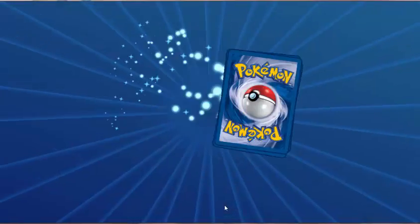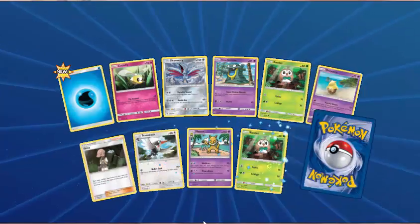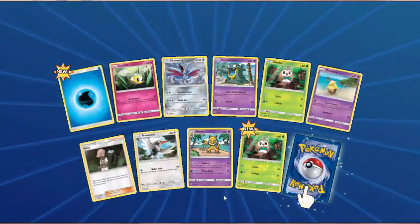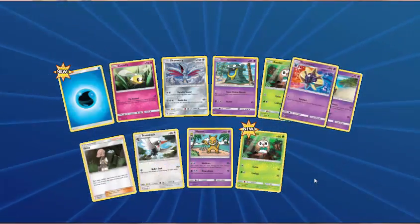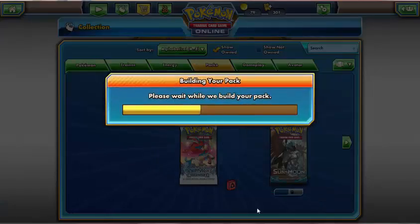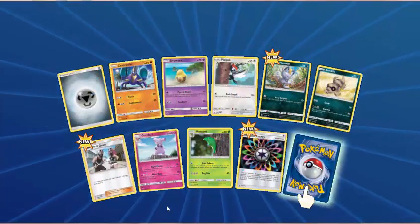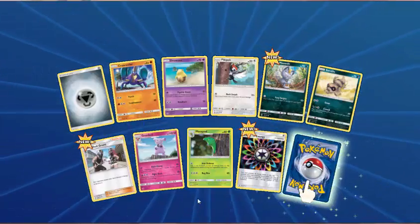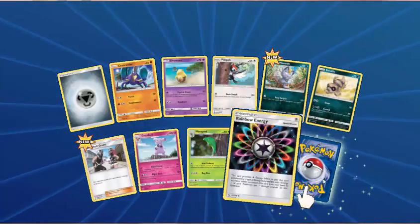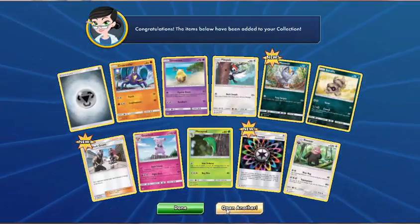Water Energy, Cutiefly, Skarmory, Alolan Grimer, Rowlet, Drowzee, Illima, Trumbeak, Hypno, Rowlet — and Cosmoem. Well, I guess we need those to use our Lunala. Next up — Metal Energy, Crabrawler, Drowzee, Pikipek, Alolan Meowth, Sandile, Team Skull Grunt, Grubbin, Metapod — Reverse Rainbow Energy, that's pretty! And the rare is a Bewear. The rare is a Bewear — that rhymes. Next pack — Dark Energy, Stufful, Marnie, Fomantis, Alolan Grimer, Togedemaru, Lily, Crushing Hammer, Hernia — Reverse Energy Switch. And Cloyster.